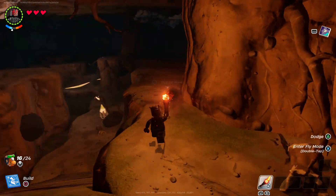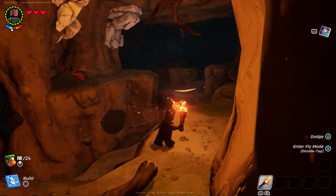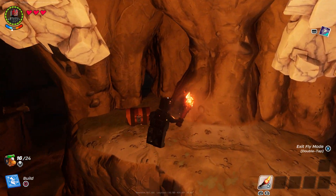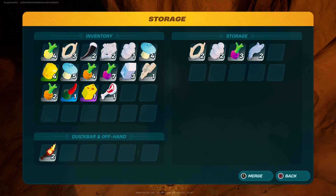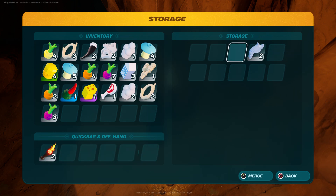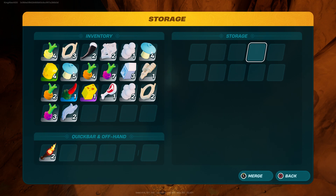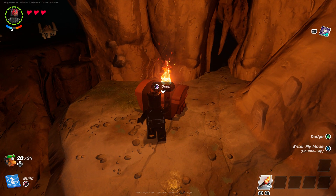I'm going to use the jumping spot just to fly up here. Come up here and you will see this. Now this is the part where you guys are going to duplicate the item. I'm going to put items in — that, that, and that. Once I do that, I'm going to back out and duplicate this.